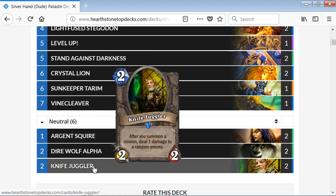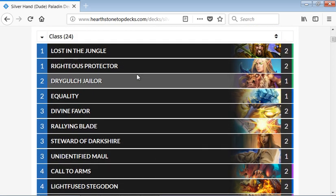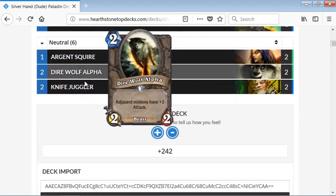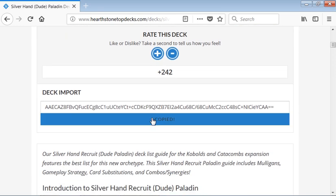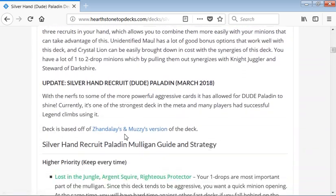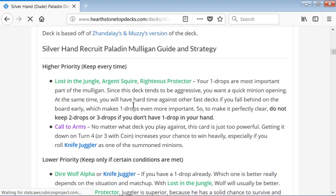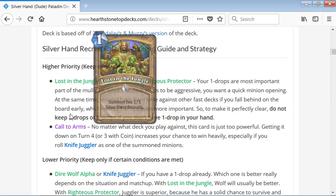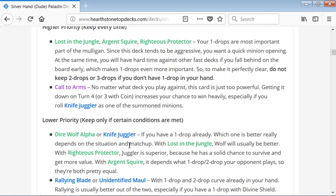Once you have the Silver Hand Dude Paladin deck list, you can go through each card — Lost in the Jungle, Call to Arms, and others. The Knife Juggler is an awesome card in this deck. Fine Cleaver, Level Up — flooding the board with 1/1 Silver Hand Recruits is the name of the game. You can also read about the strategy, win rates, and comments. Most importantly, understand your priority keeps so you have a general idea how to play the deck.